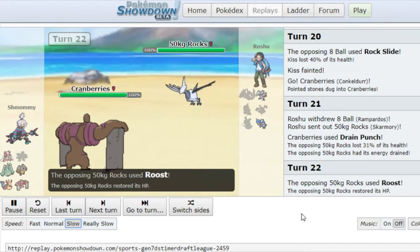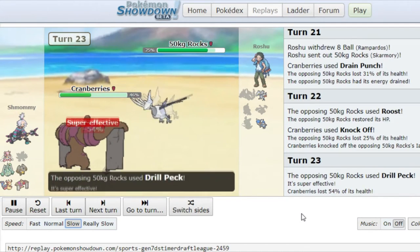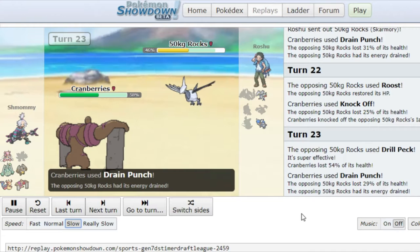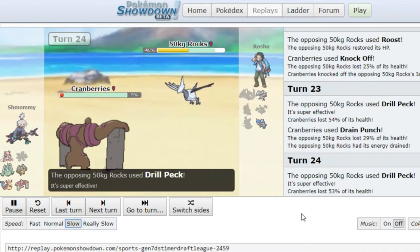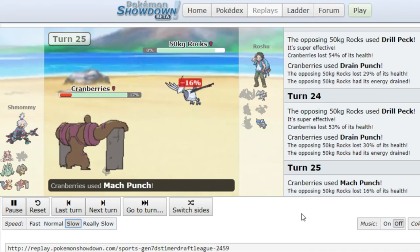He goes for the Roost, which I found weird at first — I predicted him not to Roost. So I went for the Knockoff. He goes for the Drill Peck. I can just keep going for the Drain Punch as well, just damage it enough so that the next Drain Punch will do a lot again. I can bring him into Mach Punch range. As you see, 70% and Mach Punch — we do get a kill with Conkeldur.